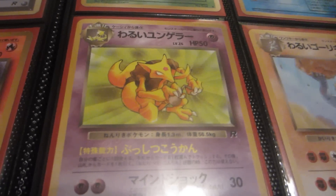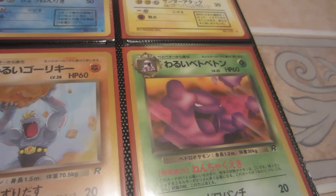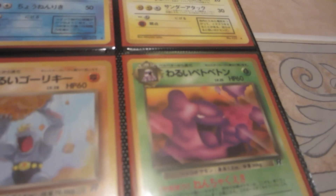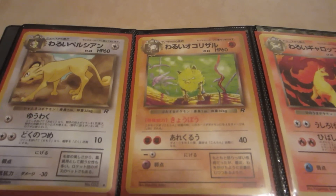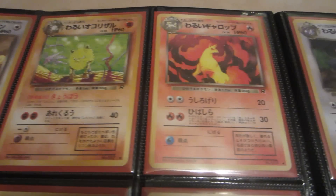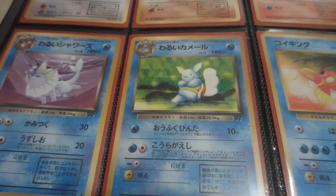Jolteon. Kadabra. Machoke. Muk — what a bad example for the kids, Muk. Persian. Primeape — focus on that crazy looking Primeape. Rapidash. Vaporeon. Wartortle — not giving a care about anything.